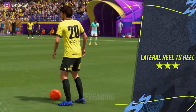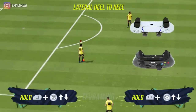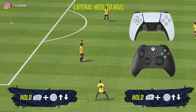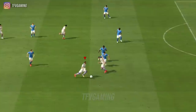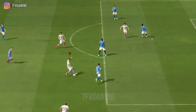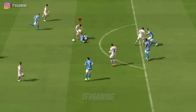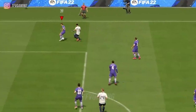The next skill move is another Heel to Heel — the Lateral Heel to Heel. This one is used to turn 90 degrees very quickly. You can do this skill move while standing still, but I really like to do it completely unexpectedly wherever you are on the pitch. It's very good to do a Lateral Heel to Heel and then take a finesse shot, because this skill move is great at turning 90 degrees and if you've played FIFA you know how effective it is to turn that quick.